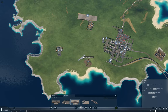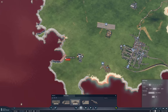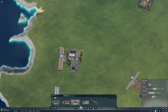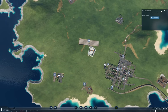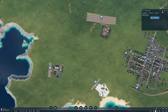Bring this in pointing that way, and I'm going to need two tracks over here, pointing this way. Now this is going to be the Reno Freight Hub. This is a Reno oil well, and so will this be.